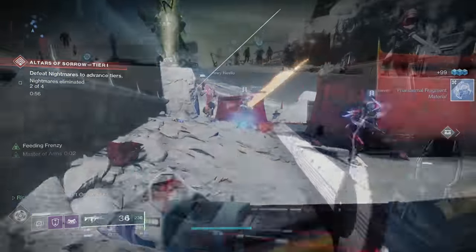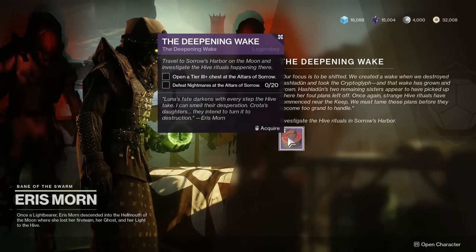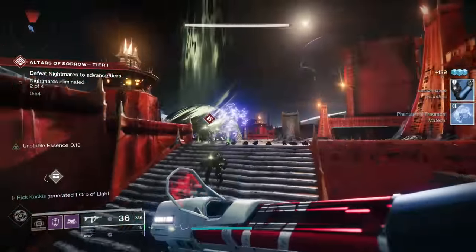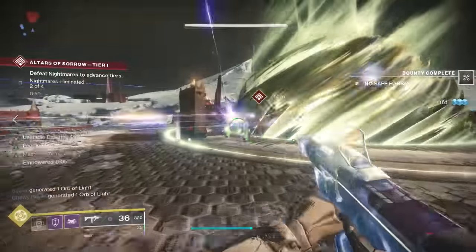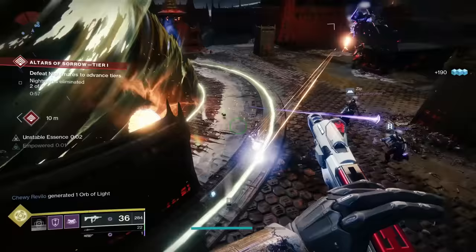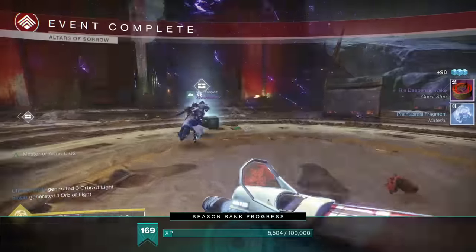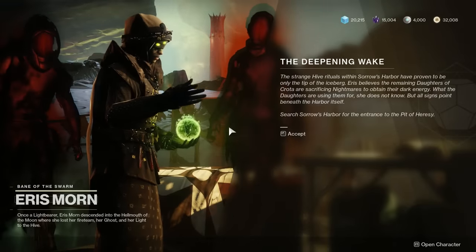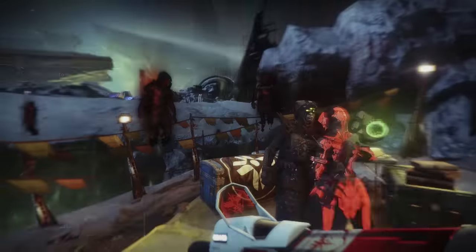First things first, you're going to go and talk to Eris Morn. She is going to give you a new quest item requiring you to do the brand new Altars of Sorrow public event activity. You're going to have to loot specifically a Tier 3 chest within this activity. Considering how many players can join in the Altars of Sorrow, that's really not too difficult — it's Tier 3 or higher, you can go all the way up to Tier 7. Once you participate by killing nightmares, loot that chest, the quest step updates. Go back to Eris Morn, talk to her one more time, then open your directory and on the moon you'll see the Pit of Heresy dungeon accessible and ready to start. It's at 940 light, so just level up accordingly.